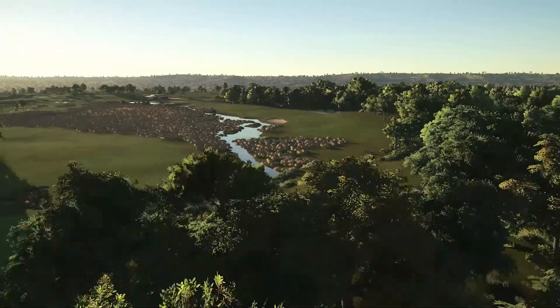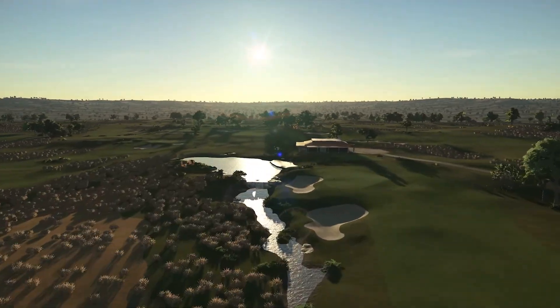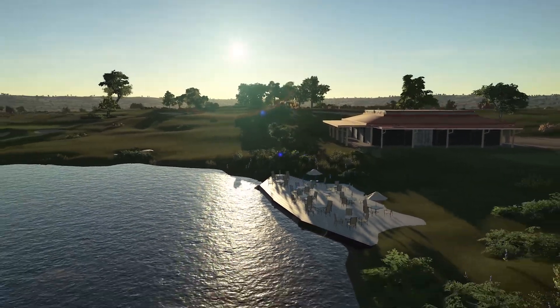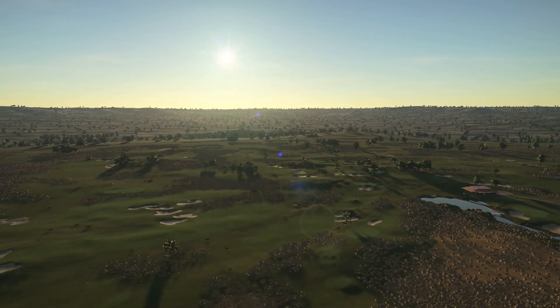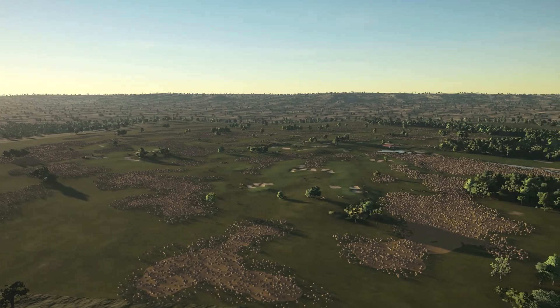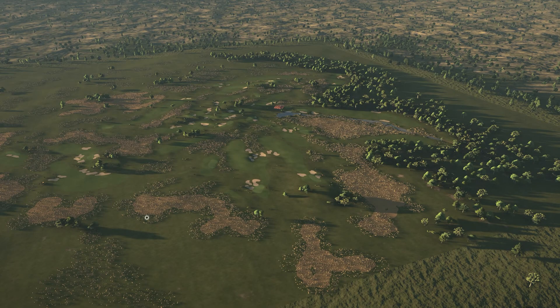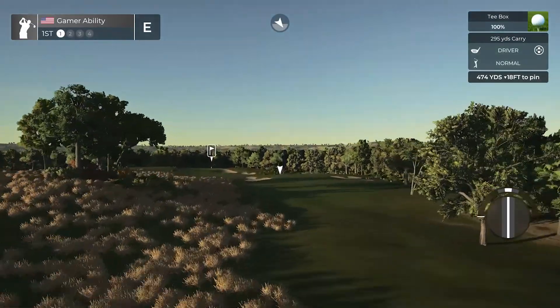This is probably the 18th hole or maybe number nine back towards the clubhouse. There's a mini waterfall and a little patio section - that'd be a great restaurant, imagine getting some food there at the clubhouse hanging out watching some golf. This is a beautiful golf course, what a look, especially with the sunlight in the background. I feel like the sunlight really pops here. The designer is patient as can be - all this planting is incredible. All right, let's send one right off the first tee.